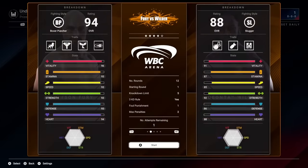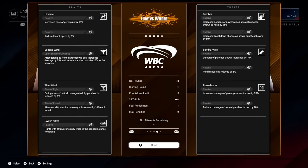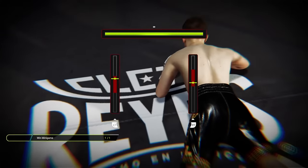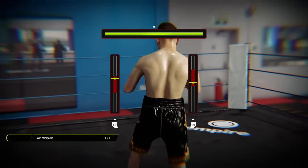Strength, speed, and defense attributes each contribute to your fighter's effectiveness as well, and there are so many sub-attributes that can individually affect your fighters' performance that you'd think you were playing an RPG. There is even a perk system that shakes up the dynamics of the ring. For example, the Second Wind perk makes you punch 25% harder and use 25% less stamina for 30 seconds after being knocked down, and this can rapidly change the course of the fight in your favor.